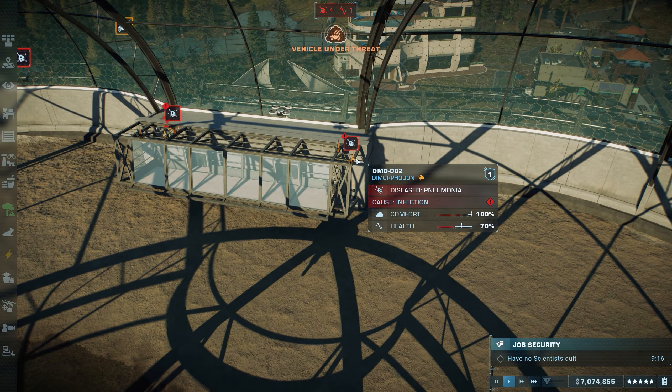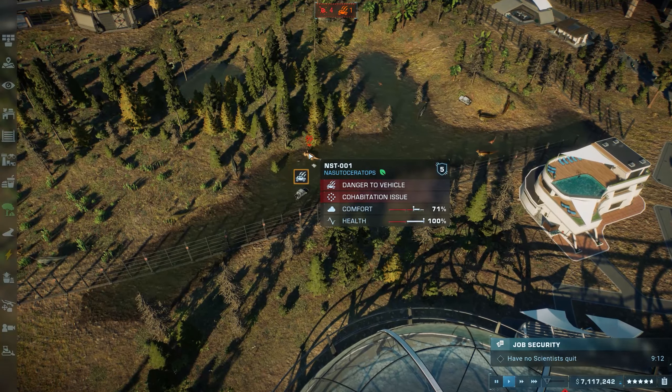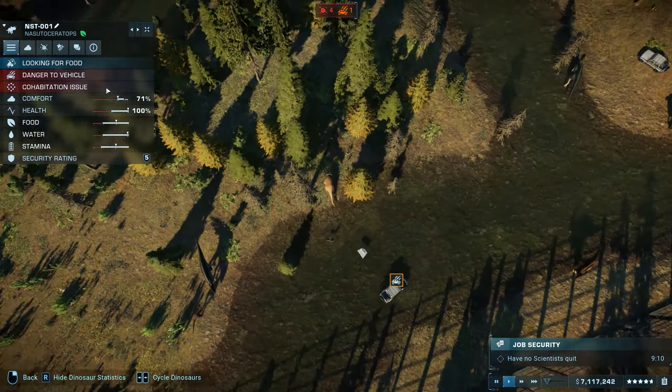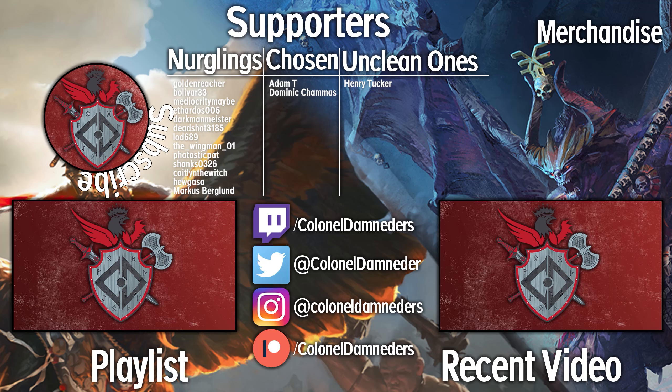That's just about everything you need to know to get started in Jurassic World Evolution 2. Let me know any other questions you have in the comments below, leave a like if you did, and subscribe for more content like this on all sorts of other strategy games. I'd like to take this time to thank supporters of the channel like Dominic Schmasse, Adam T, and of course Henry Tucker, for their support at the Unclean Runs tier. If you'd like to support the channel, you can do so here on YouTube, over on Twitch, or on Patreon, and get shoutouts at the end of videos just like all these wonderful people. Huge thanks to all supporters — I've been Colonel Dumders, and I will see you next turn.